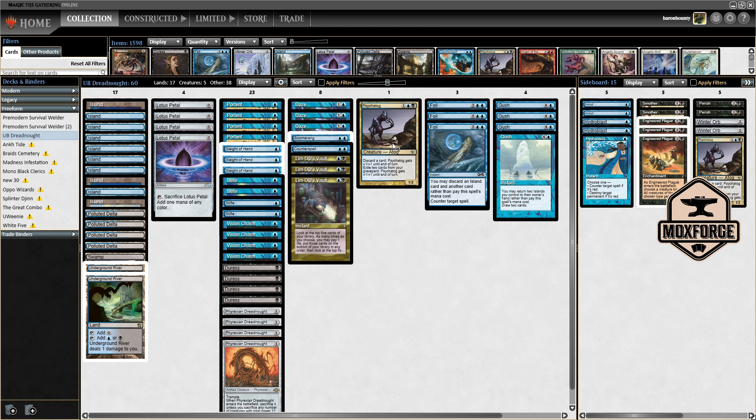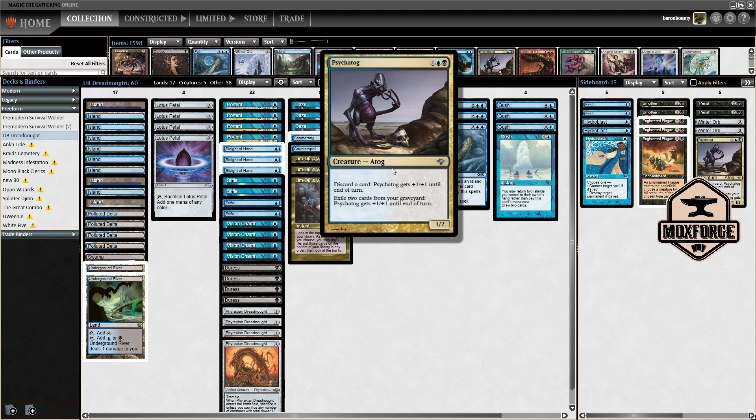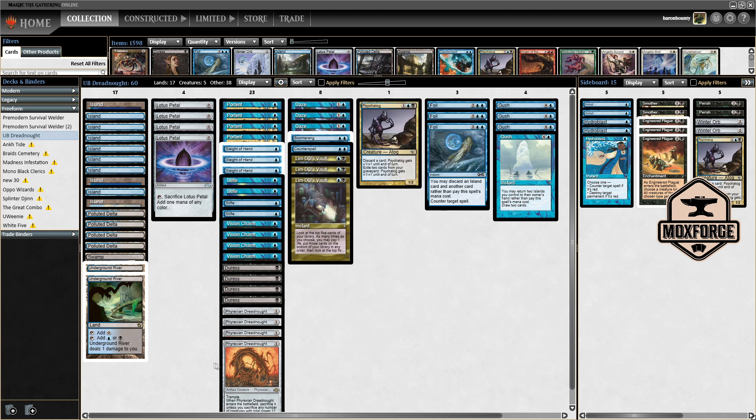It will win you many games, it will help you fight aggro decks and apply pressure to the board. You will often find that you get one swing in with the Dreadnought, your opponent removes it, and the Psychotog is left to get in the last damage. Keep in mind there will be times where you attack with Psychotog, make it like 12/12, and in the second main phase you play the Phyrexian Dreadnought and sacrifice Psychotog.